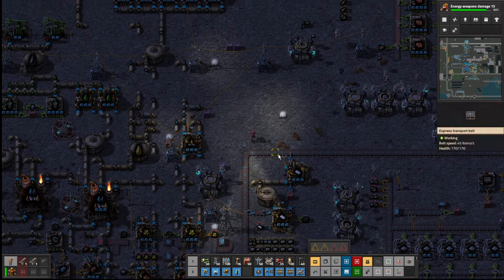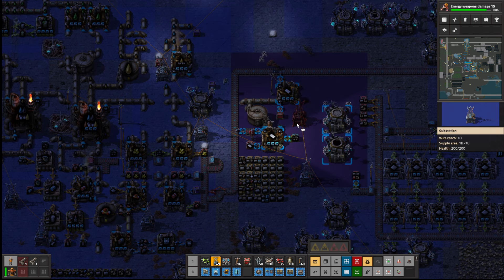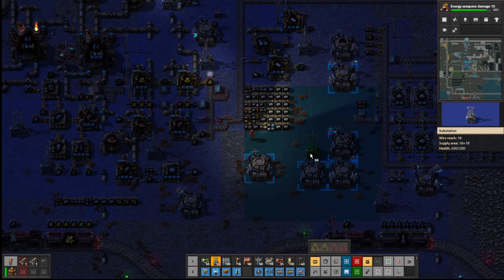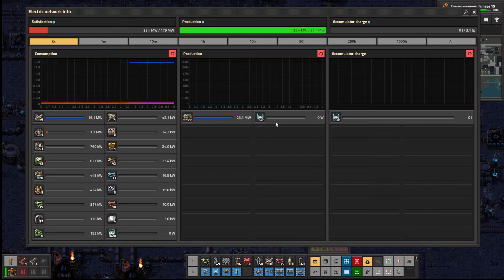We probably don't need that there. Let's keep this area as a substation area. Now let's have another look at the electricity — nothing's coming from there. 23.4 megawatts — yeah, that did go up a bit when we put those boilers in. It's interesting seeing it from here. Most of the energy being used is robots, and that will calm down when they stop moving things around.